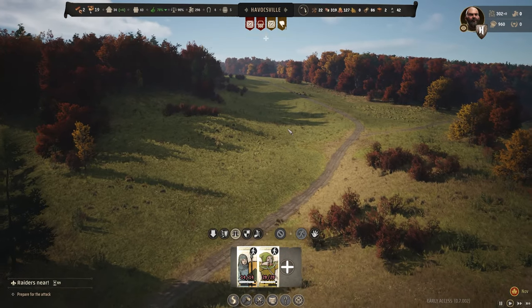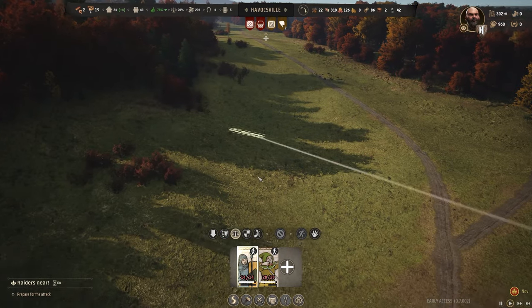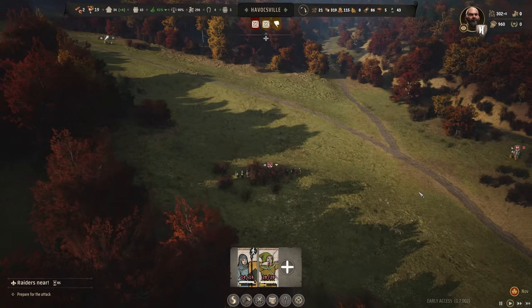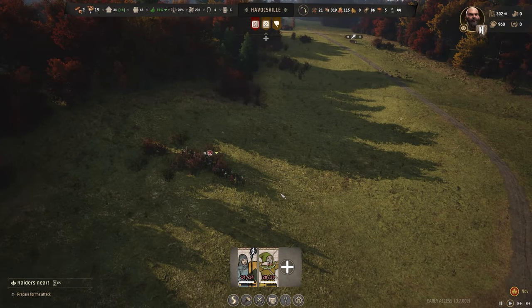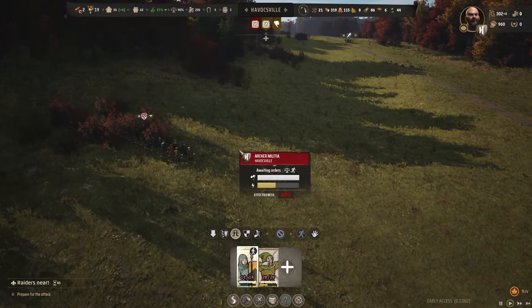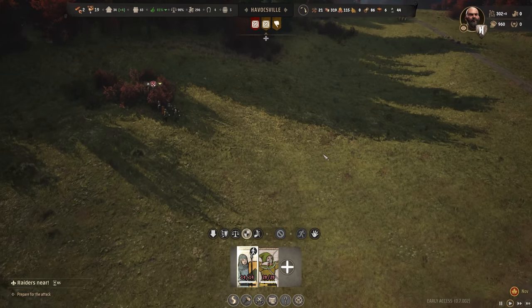I think I really do want the spearmen right there, and then we're going to place our archers right here on the hill. I have my spearmen on just regular walk, so they are going to book it to get here just to act as a defensive force. But I am going to have them stand their ground, a hundred percent, and they'll get here.